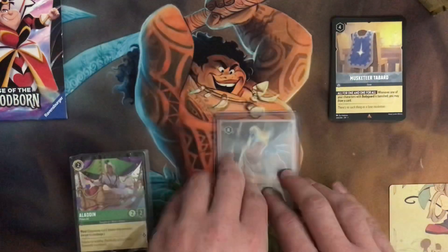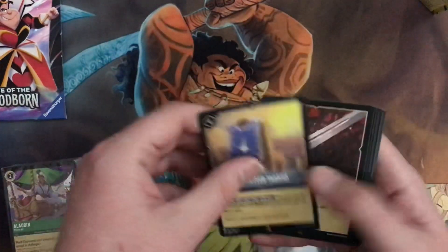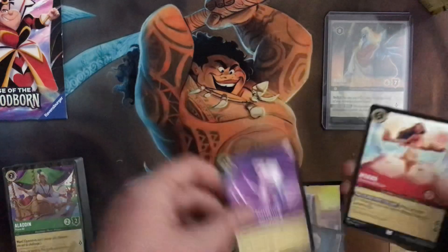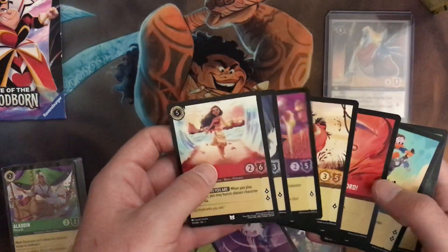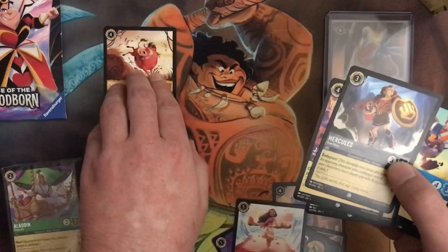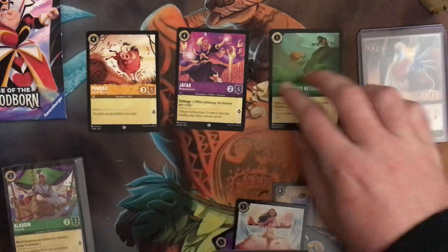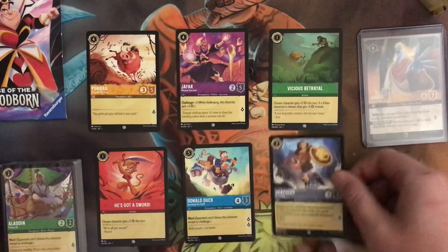I saw something shiny back there — okay, that's a foil. But wow, that is a foil indeed. Anyway, these two cards are pretty good. Let's go back — I think it's one of every color. That is one of every color, just the way that it was. Amber, amethyst, emerald, ruby, sapphire, and then steel.